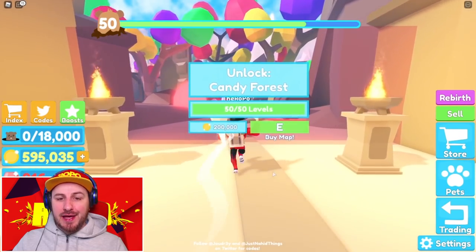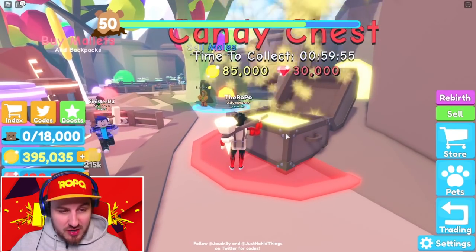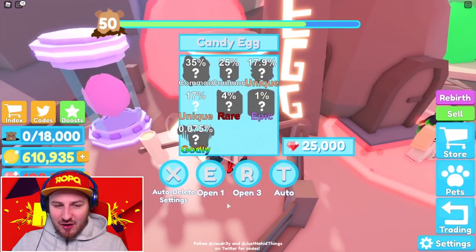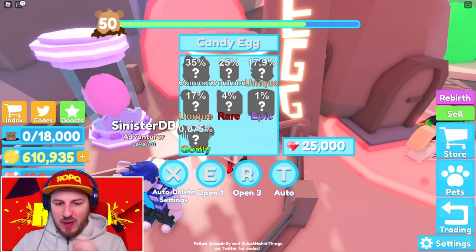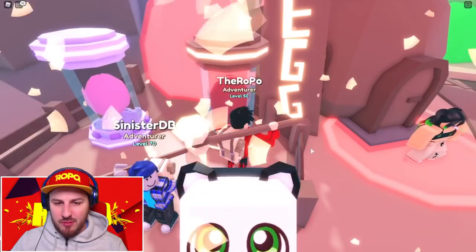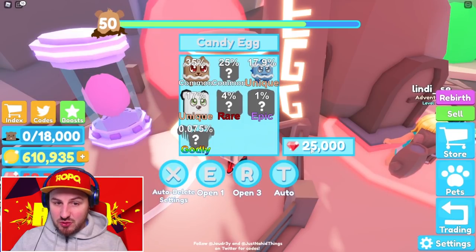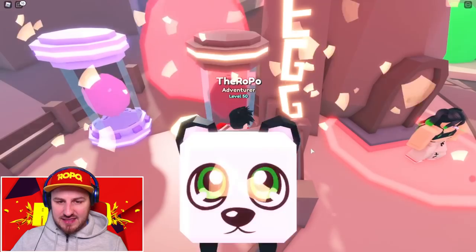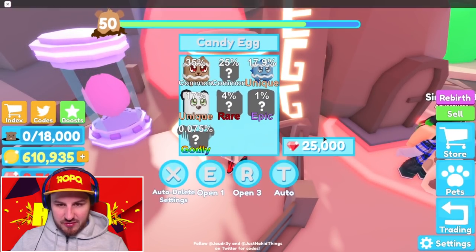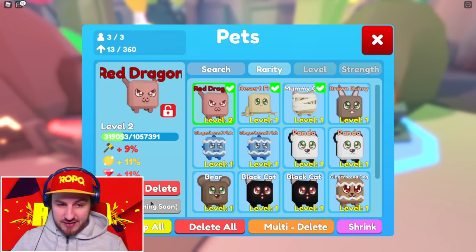The new area costs 200,000 and requires level 50 — let's go! Straight off the bat a candy chest gives 30,000 gems, and with my multipliers I got 128,000 gems. These pets are 25,000 gems and we get five of them. We got a common candy dog, a unique panda, a unique frozen dude, another unique panda — three uniques! The gingerbread fish has sick multipliers and so does the panda, so the dragon gets unequipped.